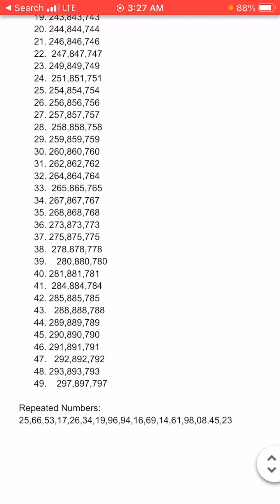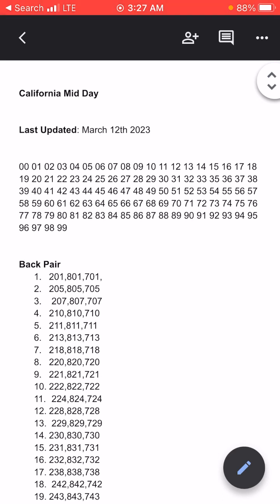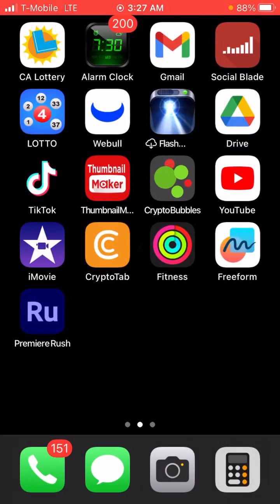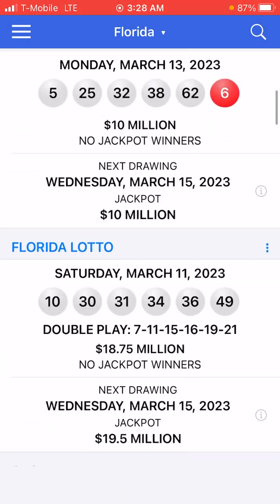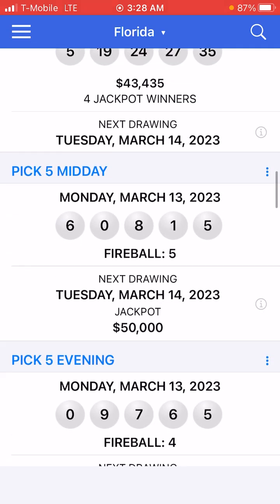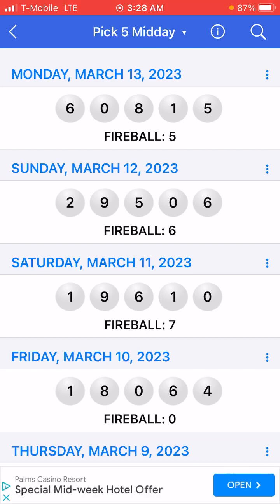We're going to look at my pick 3 data real quick. The same rules apply for pick 3 and pick 4 that I've talked about. Let's look at pick 5 real quick. We go to Florida and find pick 5. You'll notice that what I talked about in my previous videos — the number 9 comes out a lot — that same rule applies here. You've got to find the numbers. The first thing you've got to do, much like in the last couple of videos, is focus on the front pair or the back pair. I like focusing on the back pair.